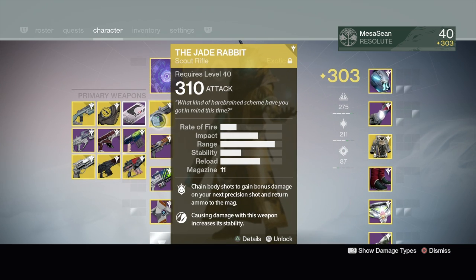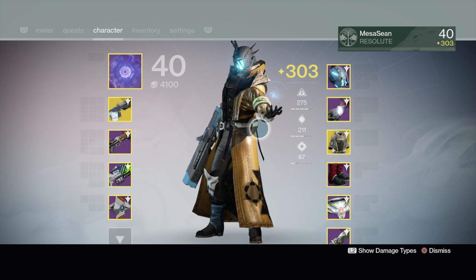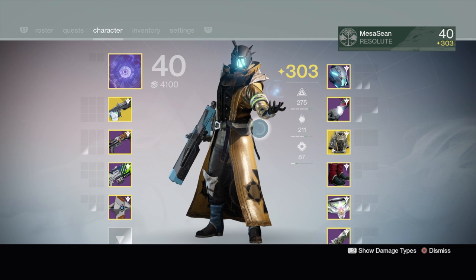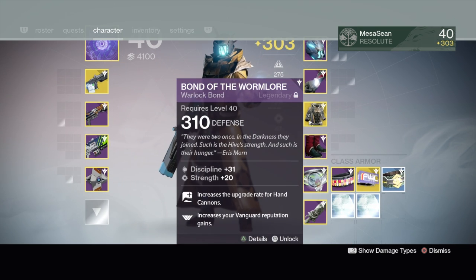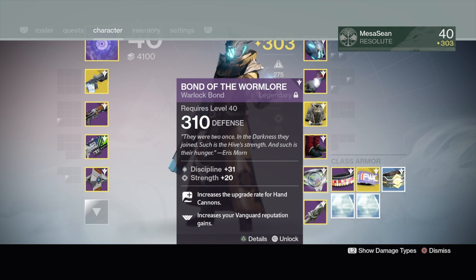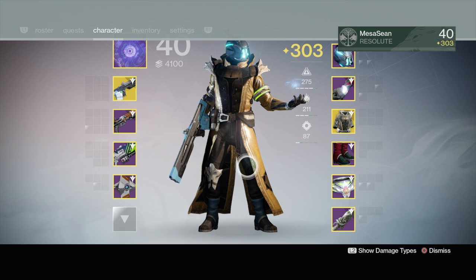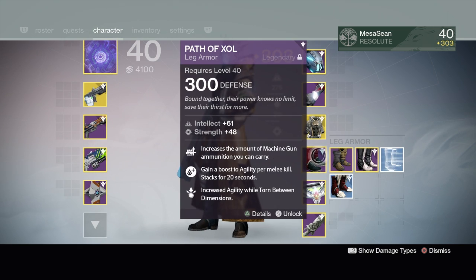With my Voidwalker setup the most I can get to is about 303 light with what I want to use, maybe 302. I talked to Datto — I was hoping someone would make a video explaining what's the real difference in damage if someone's 305 versus 302 with the same weapon and gear. I'll probably grind the first couple days just to get the class item, but I expect Lord Saladin will only sell around 280 gear while Trials will likely have 300-plus.